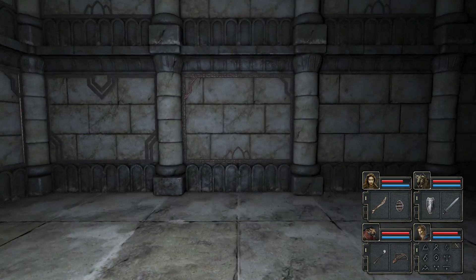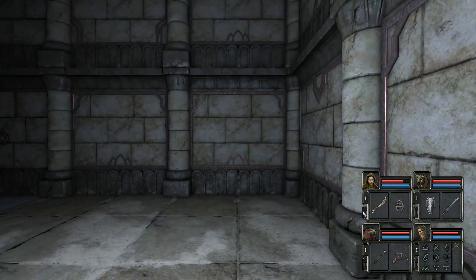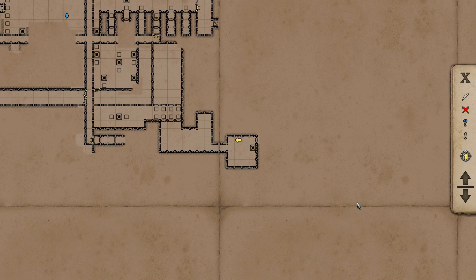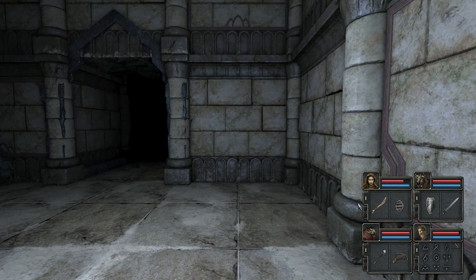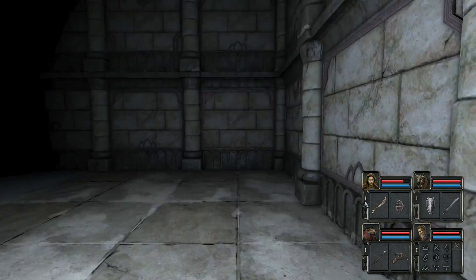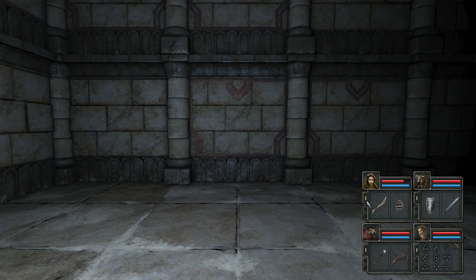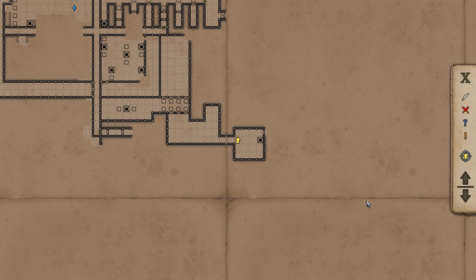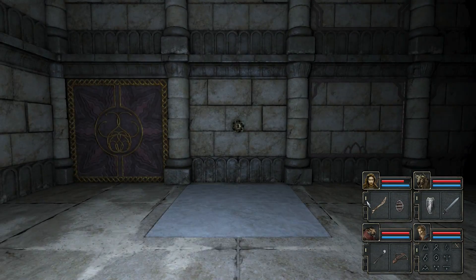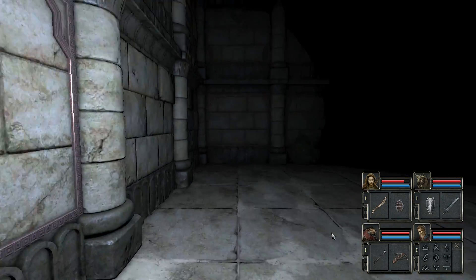What else is in here apart from that? Is it just the ornate key? There's a door. Let's have a look at the plan of the place. Is there a secret button in here or something? Let's have a look. That's where we came in. I don't think there's anything in here apart from that ornate key.